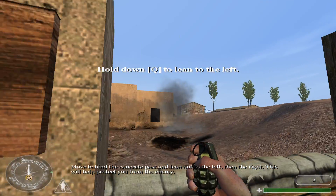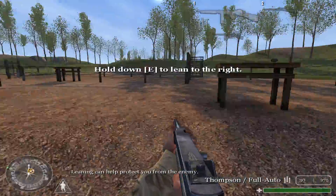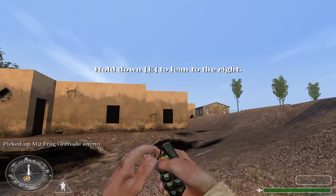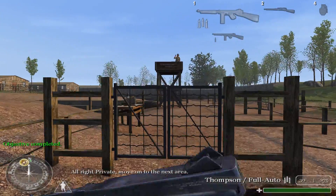Move behind the concrete post and lean out to the left and the right. This will help protect you from the enemy. All right, Private, move on to the next area.